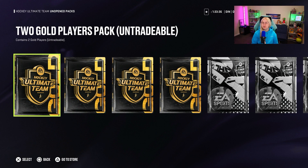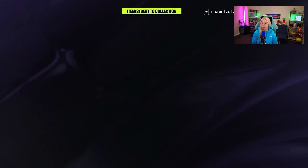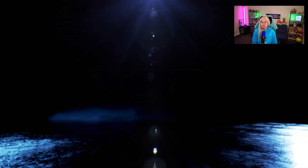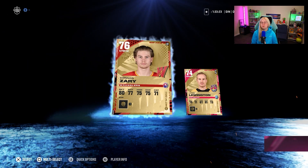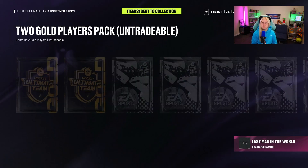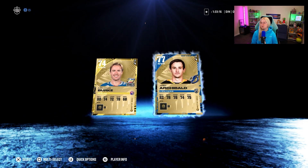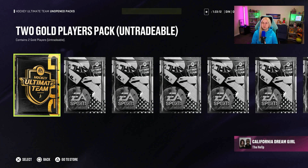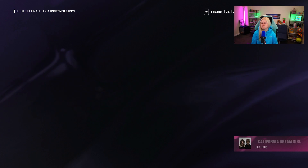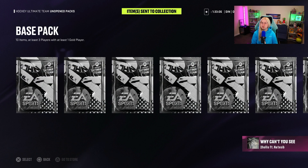We'll start with opening all these gold player packs because you never really know what you can pull. I never really pulled anything good so I'll try to skip through them as quickly as I can, but sometimes people pull purple. I don't think I pulled a single purple out of a reroll this year. If you did pull a purple out of the reroll, let me know down in the comments who you pulled. Nothing here — we didn't even pull an NHL player. These packs stink.